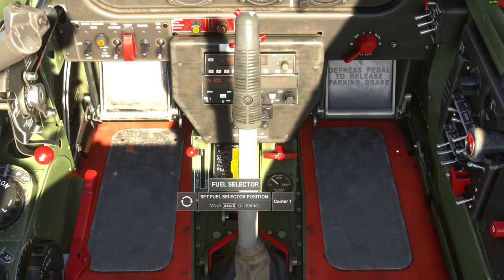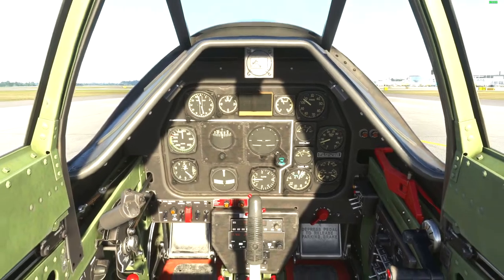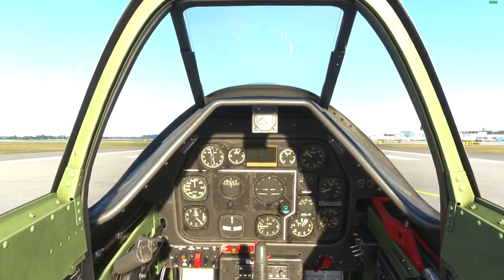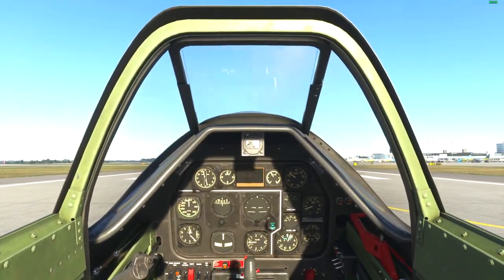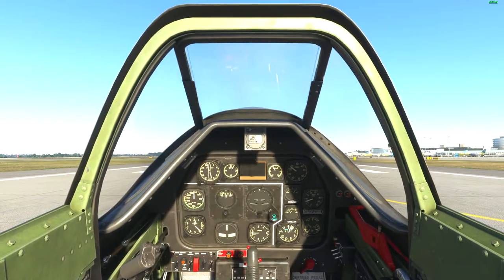I don't know which tank is the largest — maybe the center tank is the largest and you might have enough fuel in the center tank to not have to switch. But as far as I know, you should be fine running your plane at a hundred percent power during the Reno air races. I think you're probably looking at a time of around 10 to 11 minutes or so if you're going full speed.